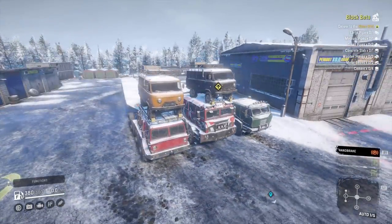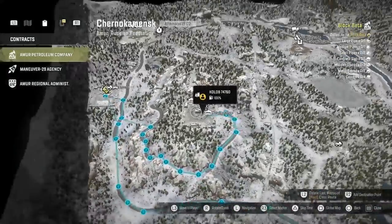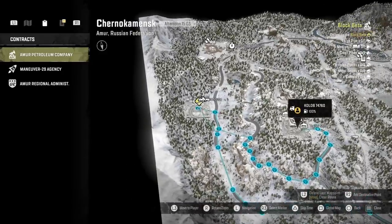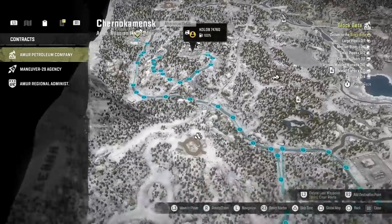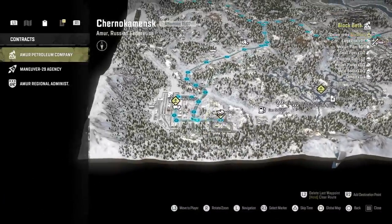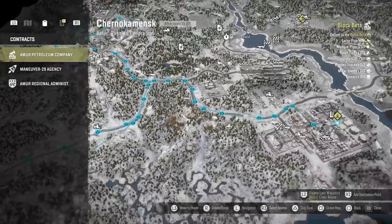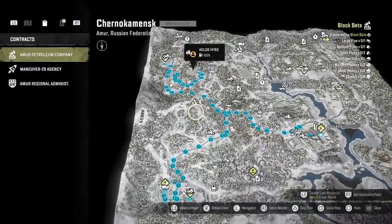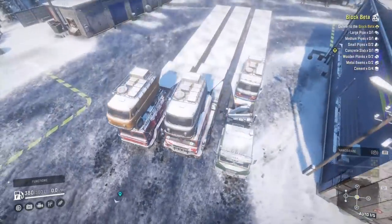Originally I was planning on using all three eight-slot trailers, but I ended up using a couple of four-slots on the Zyx. For the first bit of the mission, I'm going to take the Kolob and the Dolphin down to that place, grab four lots of small pipes and two metal beams. I only need two small pipes, then the Kolob I'll bring down there, swap the small pipes for medium pipes, grab four cement, meet the Dolphin back there and drop all that off. So that's the route for the start, then we'll send out the Zyx a little bit later.